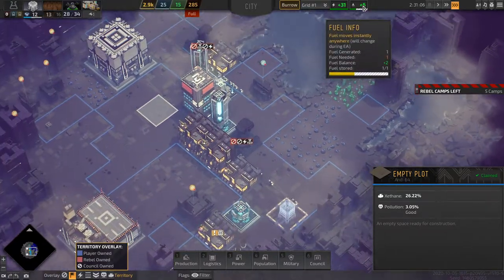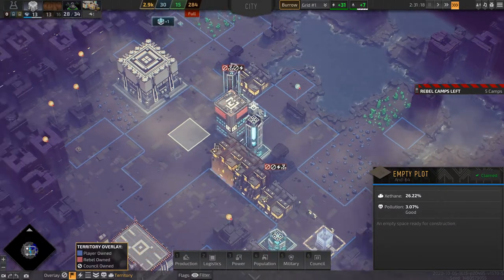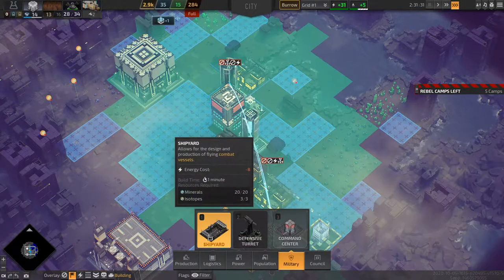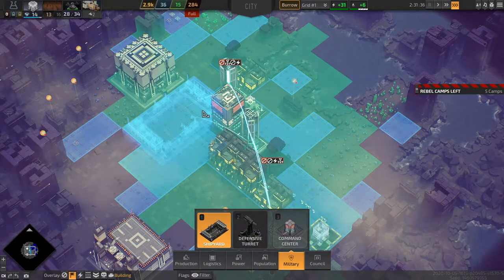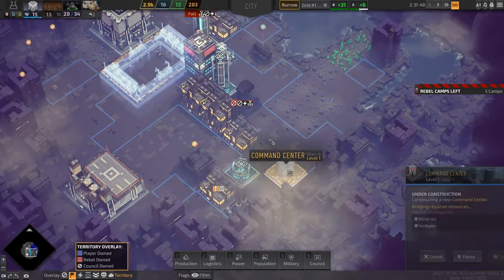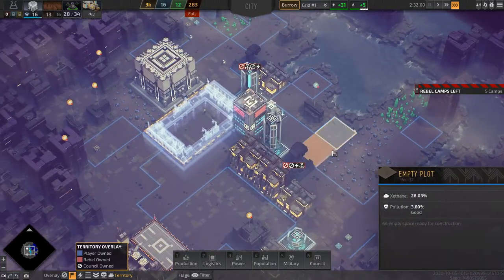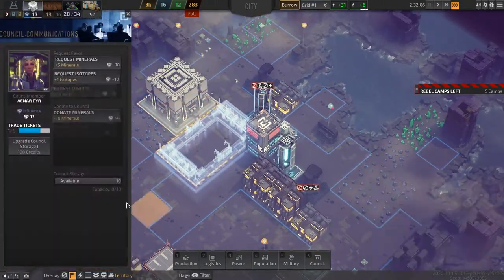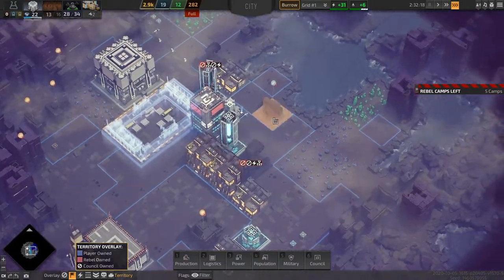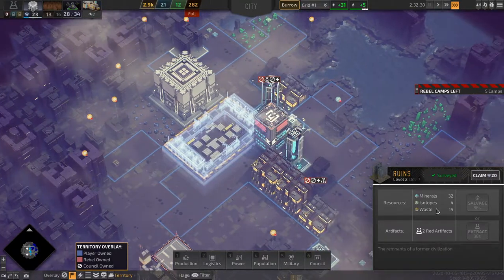Okay, so we have plenty of fuel generation now. Oh yeah, did I mention I was going to build a shipyard? Because I was going to do that, except I forgot. So maybe we should just not do that just yet — let's just focus on these minerals.